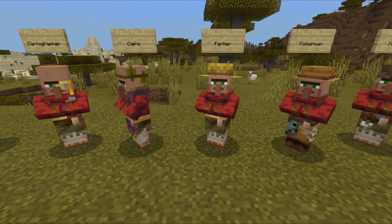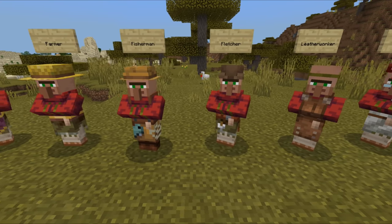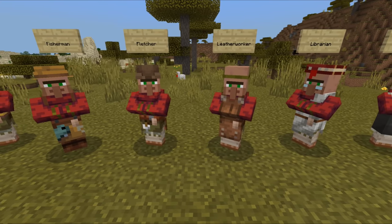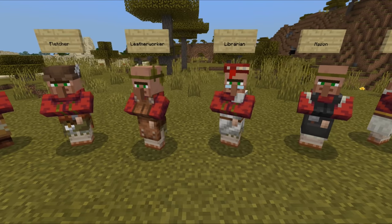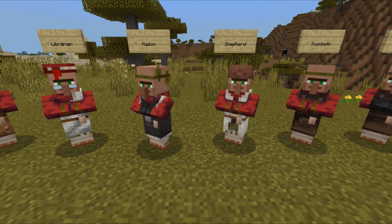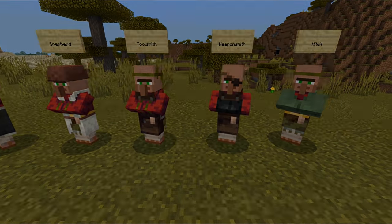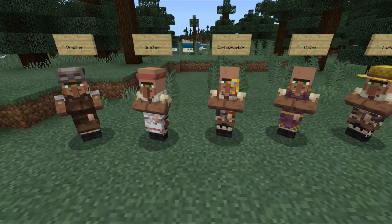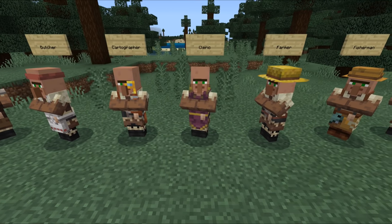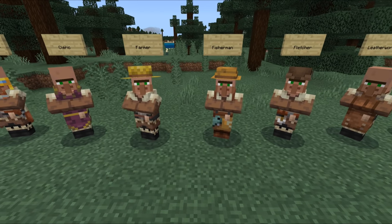Another difference to note is that villagers in Bedrock Minecraft spawn directly as a random profession. Together with this, the zombified version of villagers now also have biome and profession-related skins. Villagers now also have beds that they sleep in at night, and during the day they will visit their job sites. Their pathfinding has been greatly improved and they will close doors behind them properly.